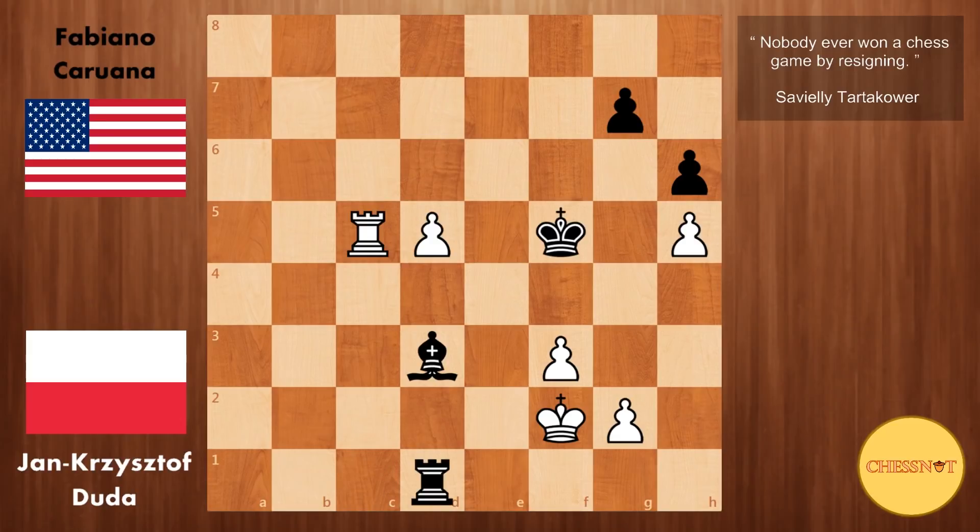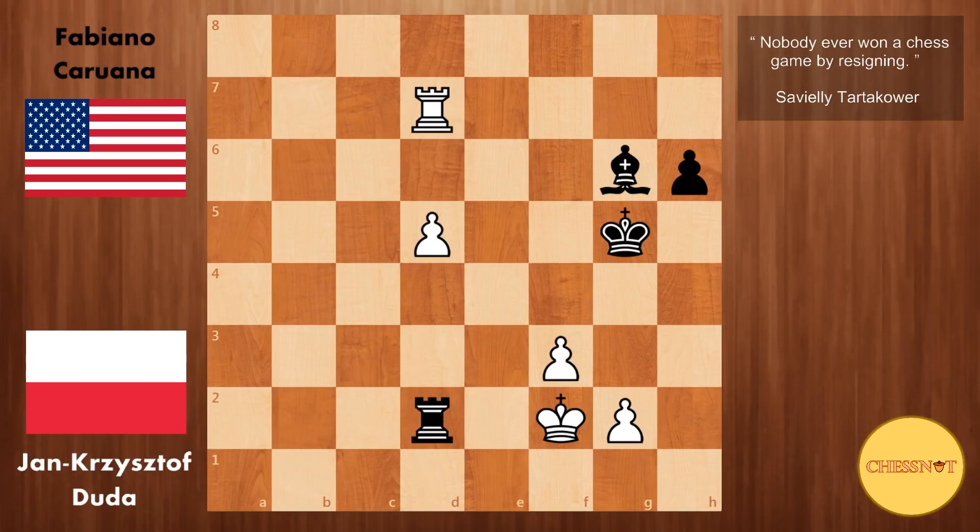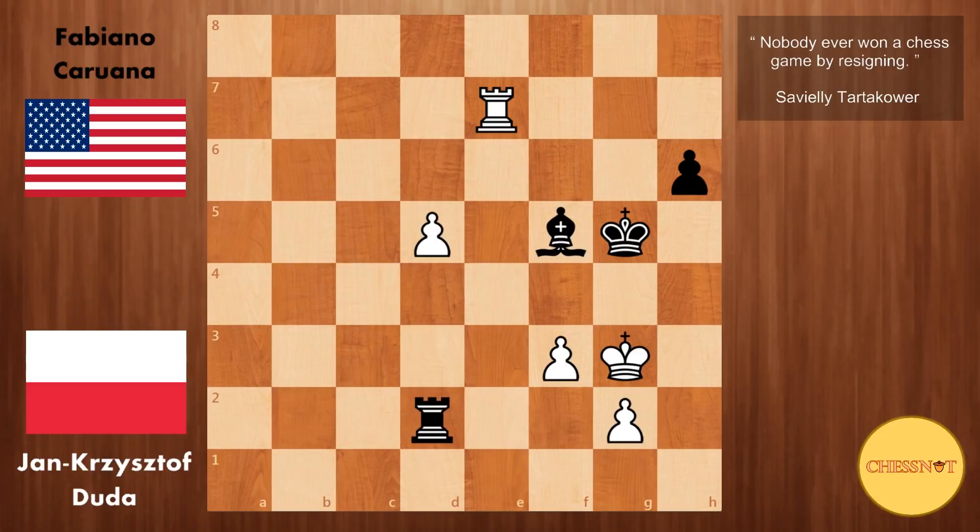So here king to f5 from Caruana. We have rook to c7, going after the pawn on g7. King to f6. Rook c6 check. King g5. Rook to c7, again going after this pawn. If you take the pawn on h5, white goes rook takes g7 and this king is really cut out of the game. So here g6 from Caruana. We have h takes g6, bishop takes g6, and rook d7, defending this pawn. Rook d2 check from Caruana. King g3. Bishop d3. Rook to e7. Bishop to f5. King to h2. And here h5 from Caruana.